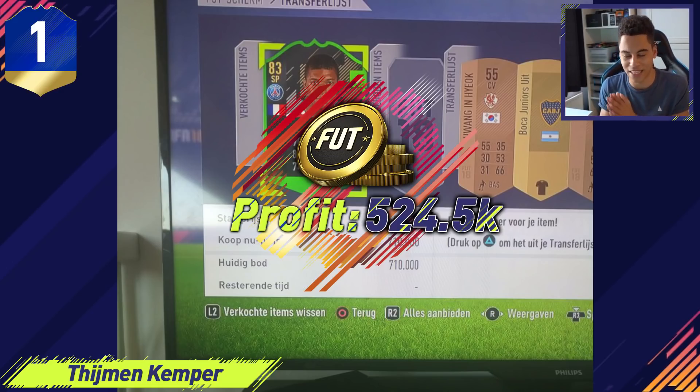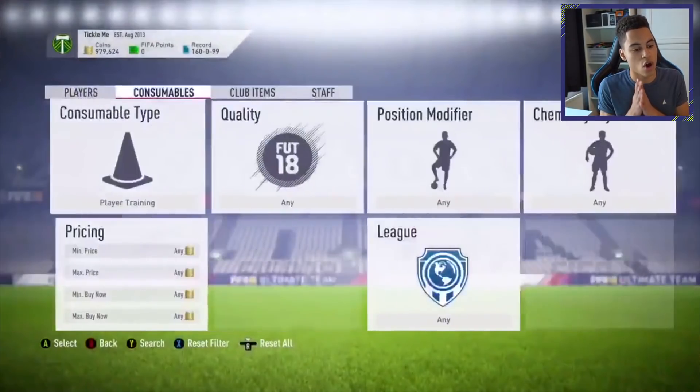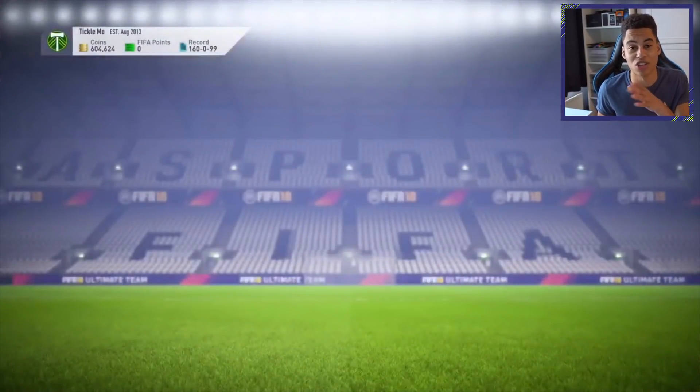Everybody in the top five is linked in the description, but we still have honorable mentions — and one of them is the biggest FIFA mistake ever. First, an inform Sanchez snipe picked up for 284,000 coins. Checking FUT Bin, he's going for around 430k, so that's roughly 150k profit after tax — a decent snipe. Next, we have a video of a live icon snipe: after just three searches, an icon Crespo snipe for 375,000 coins. Crespo sells for around 500k, so that is crazy.